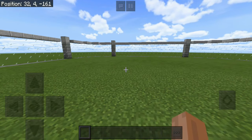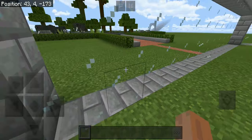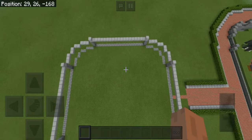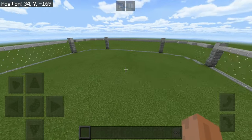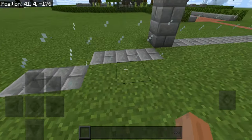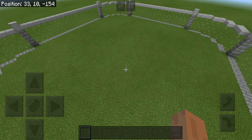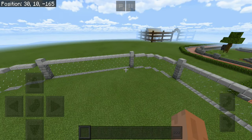I saw a few comments asking me to tell the enclosure size, so I'm just going to say it from now on in each video. This enclosure is like a circle-square thing, so I'll tell you the block lengths. This side over here is 21 blocks, and all the sides are 21. And these corners are 3, 2, 2, 3. So now you know the size of the enclosure — hopefully that's useful if you're building this in your own zoo.